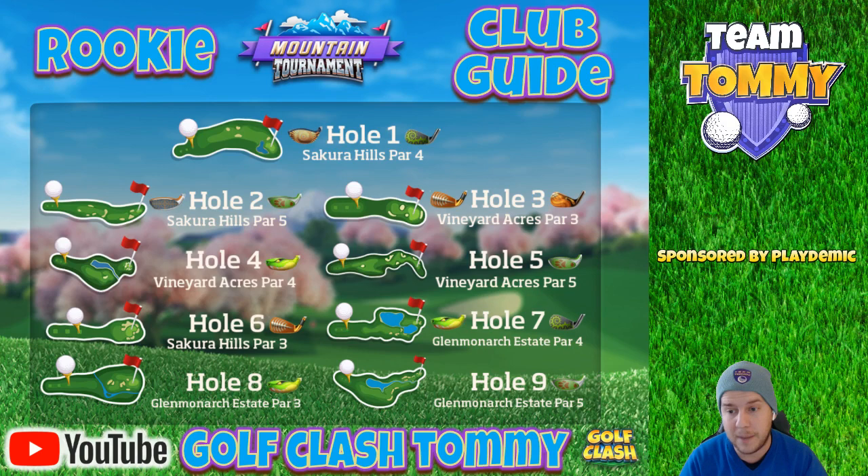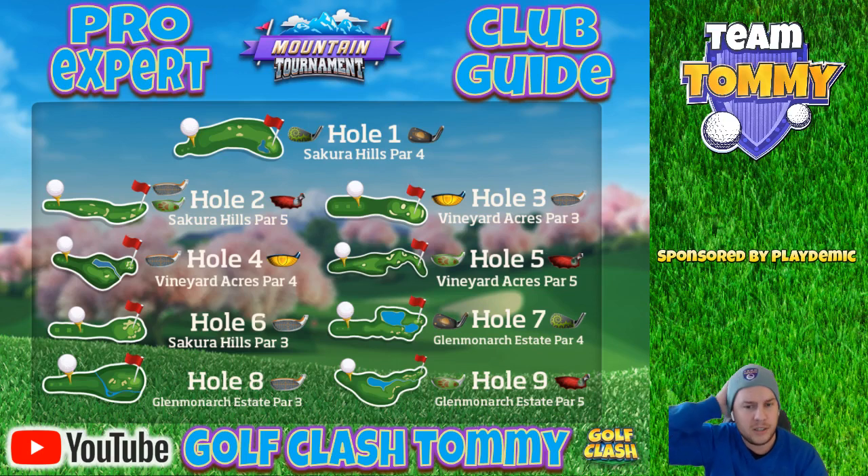Hole number seven: Viper and Thorn. If we lay up short, we play with the Viper; if we go long and aim for the pin near the water on top, we use backspin — the Thorn applies. Hole number eight: Viper for the rough bump, as it gives the best accuracy and ball guideline. If you have an upgraded Sniper in rookie, go with that instead. Hole number nine: Big Dog again on this long par five, to reach for the green in two without trouble.